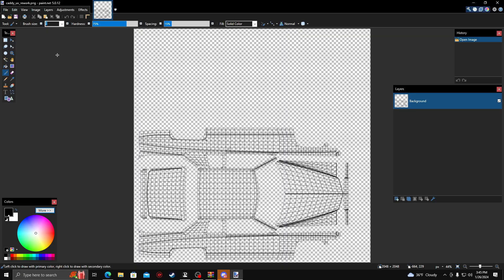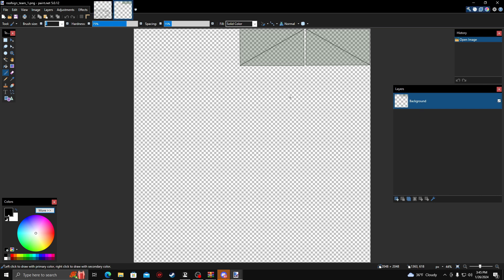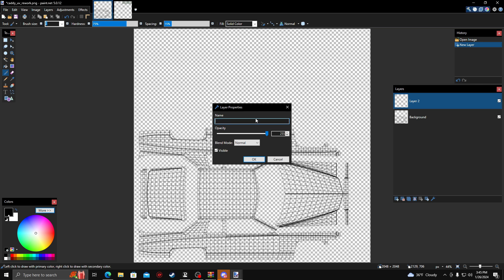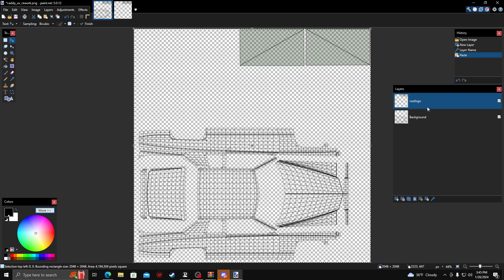Now that that's in there, we can go back over to Paint.net and go to Open, then add the roof sign. Whenever you have this one highlighted, you can go ahead and hit Ctrl+A, then Ctrl+C. Then you can move over and make a new layer. I recommend naming this 'roof sign' just so you know what part is for the roof sign. Keep your layers organized — it'll help you out a lot. With that there, hit Ctrl+V and it will add it to this section here.